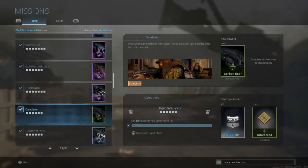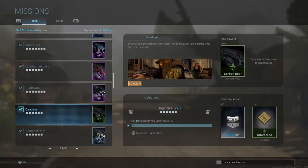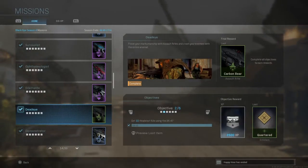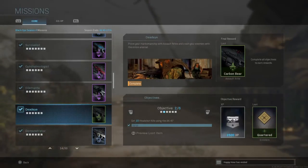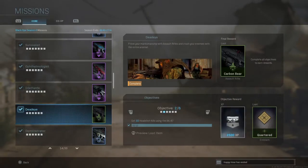The second objective is to get 10 headshot kills using the AK-47. The AK-47 has a lot of recoil, so it might not be easy. I suggest going to Shoot House and getting up against a wall — that way the recoil is minimized and you can get the kills. It can actually work in your advantage since the recoil is mostly horizontal, so even if you're aiming at a guy's chest there's a high chance you'll hit his head. You unlock 500 XP as well as the Quartered emblem.